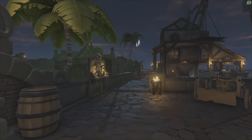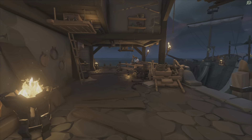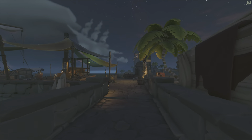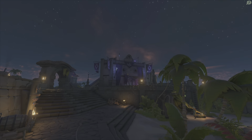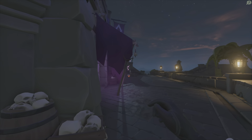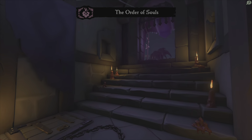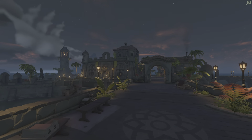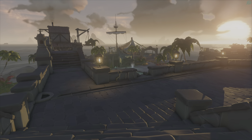If you walk down, you're going to see on the right is your Shipwright and you're able to customize your ship right here. If you continue on straight, you're going to see on the right there's a big building with an Order of Souls — you're able to sell your Order of Souls stuff here and put your flag up. The next one you're going to see is the Gold Hoarders, which is just up from the ship over there.